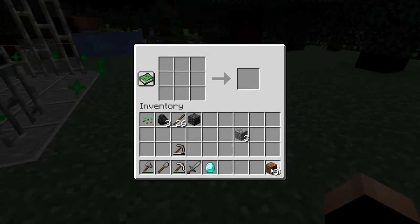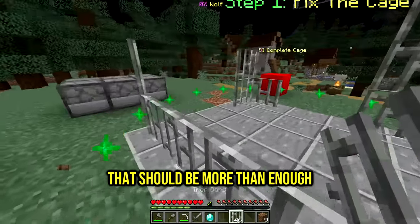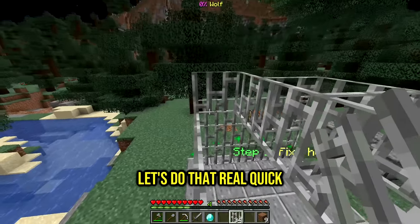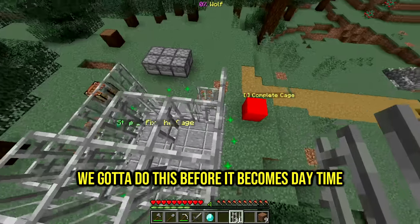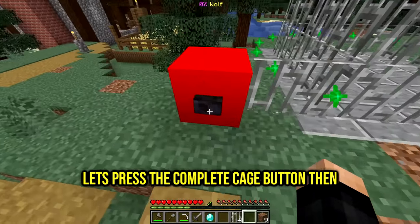38 iron ingots! With this, how much can we make? Oh my gosh, 48 bars - that should be more than enough. Now when we build the cage I assume we're gonna put a wolf in here. Let's do that real quick, we've got to do this before it becomes daytime. Roof is almost done, let's make sure they can't get out - and it's done!